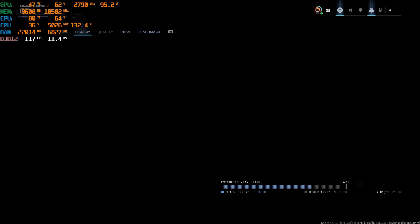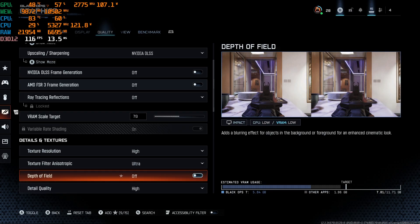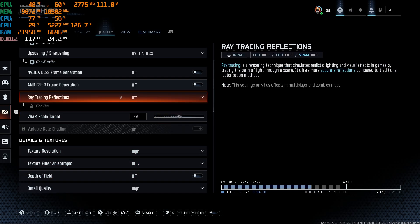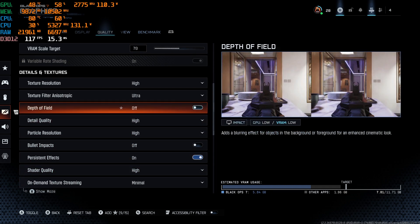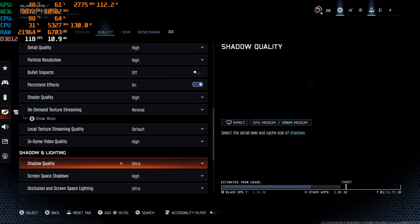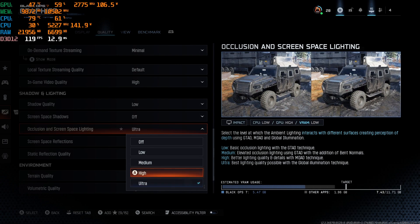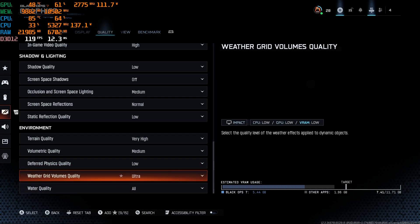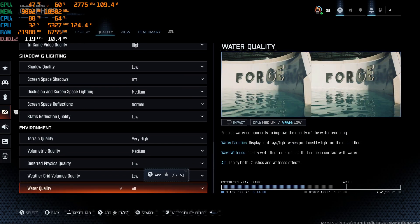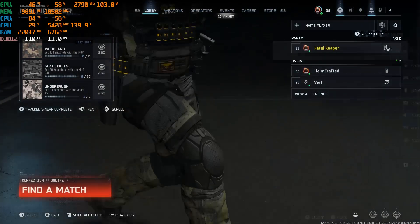Those are the settings — we'll go over them one more time quickly. These are the best overall quality settings I've found. Frame generation on. Shadow quality set to low. Most of the other settings I recommend putting on medium or low — not because the hardware can't handle it, but because you're going to get higher FPS that way.